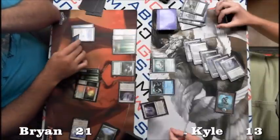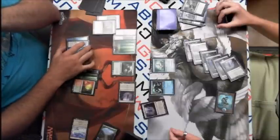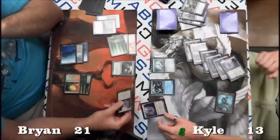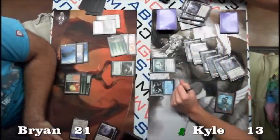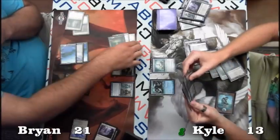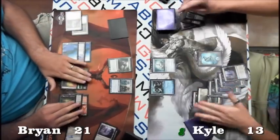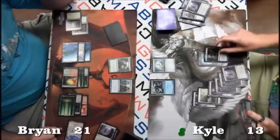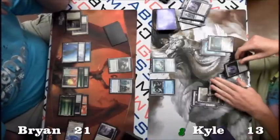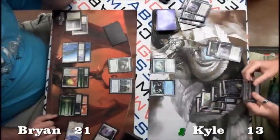He can trample over for 8, but that's a weird play — I don't think I would've made it. I talked to him about it and he thought he might have had another Inkmoth. Even though Kyle goes to 8 life, there's no other way for Brian to deal any more poison damage. He tapped out almost entirely but saved enough to play the Phantasmal Image, copying the Worm Coil — though he could have played a second Primeval Titan instead. Alright, we'll take a quick break and be right back with part 2 of this game in just one moment.